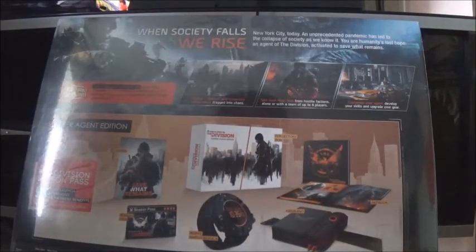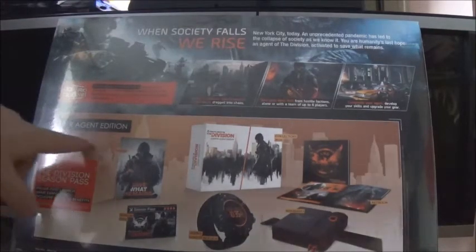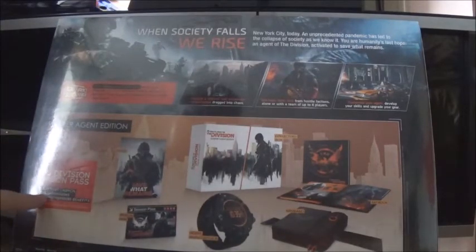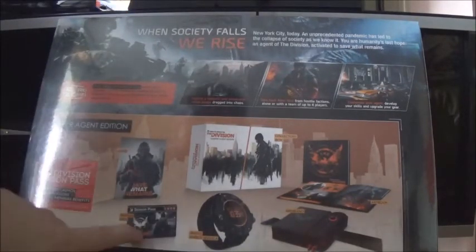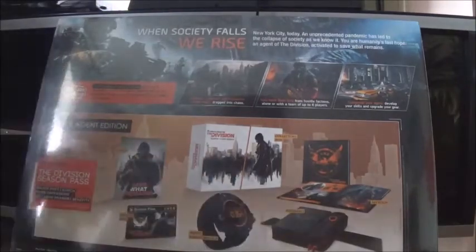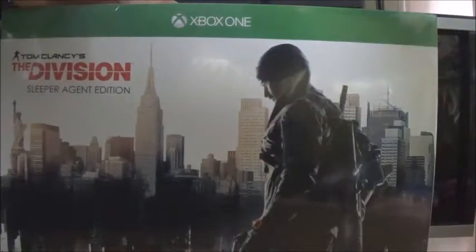Next it says 'Explore a realistic and immersive urban jungle dragged into chaos — take back New York from hostile factions, alone or with a team of up to four. Customize your agent, develop your skills and upgrade your gear.' And this bit here is what it comes with: the Division season pass, a poster, agent watch replica, an armband, collector's box and art book. That side says exactly the same, so let's crack into this then.